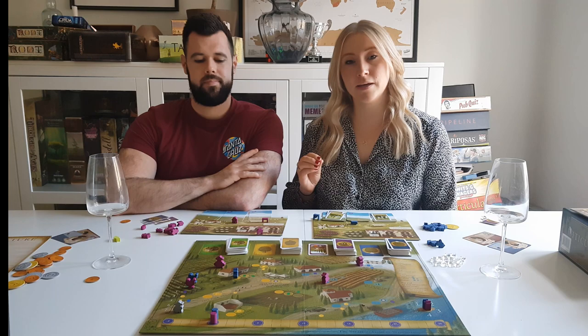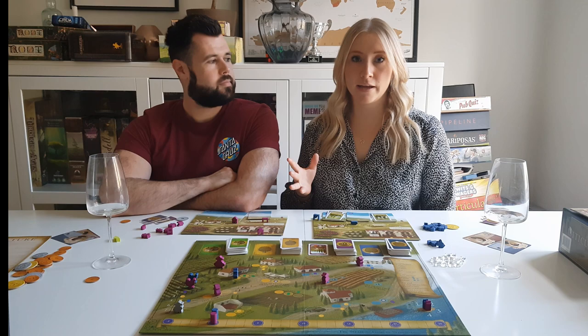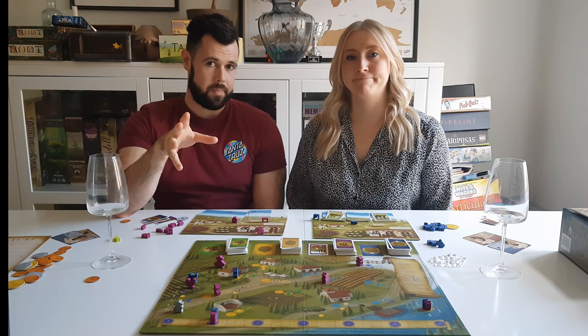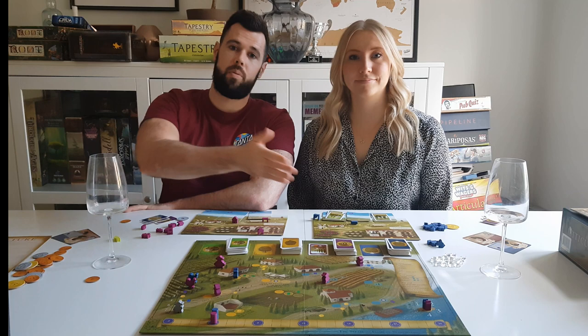In typical Stonemaier fashion, the turns are short and snappy because all you do is place a worker and take an action or reward. It results in a game that is really well paced and doesn't outstay its welcome. The game typically lasts around six to ten in-game years depending on player count. The final year is triggered when a player reaches 20 VP — but reaching 20 VP doesn't mean that player wins; the game ends at the end of that year.